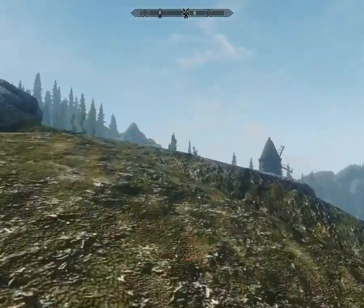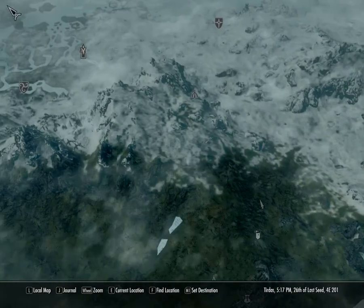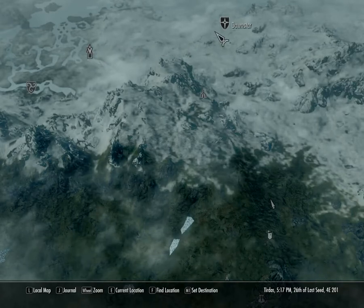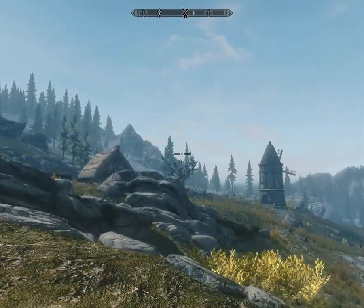Let's go ahead and check the map just to make 100% sure. Okay, there's the Dunpar Wall and there is the Horn of Jurgen Windcaller — that's what we're looking for. So we are heading pretty much in the direction that we want.